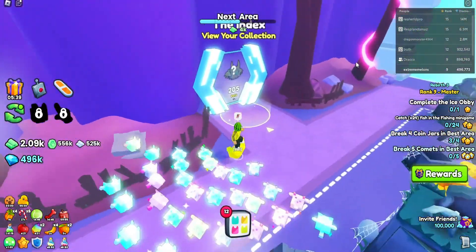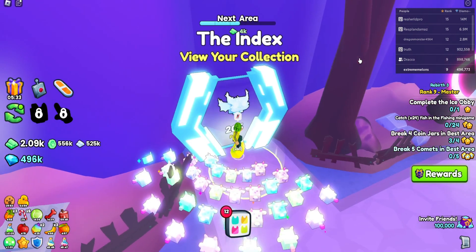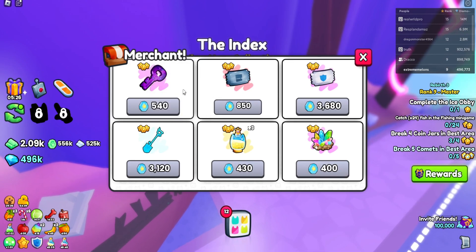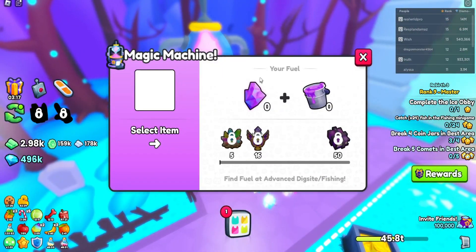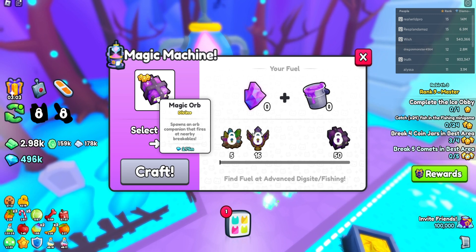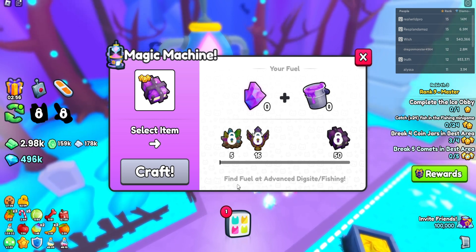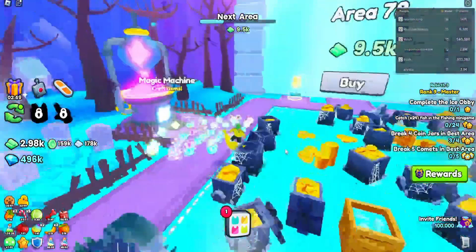When you get into the next area there's this index collection thing, but it also shows rewards. I don't really know how to get these tokens, but I'm gonna assume the amount of pets you have in your index is how many tokens you have — if I'm wrong, let me know in the comments. Here is the magic machine. I think if you get items you can craft them, and maybe if you craft it five times you get a shard, 16 gives you a huge potion, and 50 times gets you a magic orb. You find the crafting material — called 'feel' — at advanced dig sites and fishing. I'm guessing it's going to be a super rare item drop.